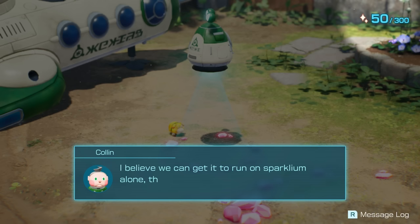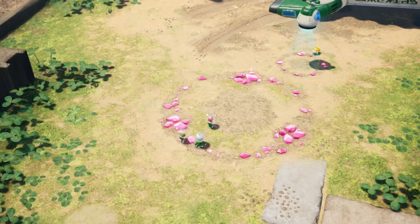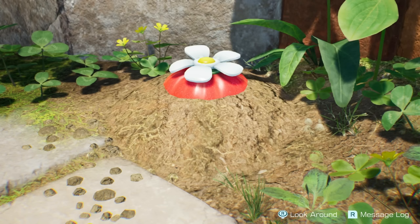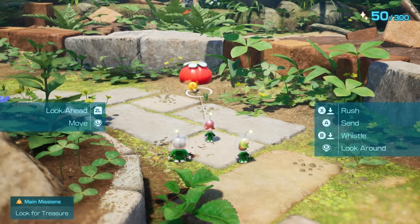But the SS Shepard is supposed to run on high octane energy — will this work? I believe we can get it to run on sparkling alone, though it may be a bumpier ride. But before that can happen, we're going to need a lot more. Then we need to search the area for more treasure. Alright, that sounds easy enough.